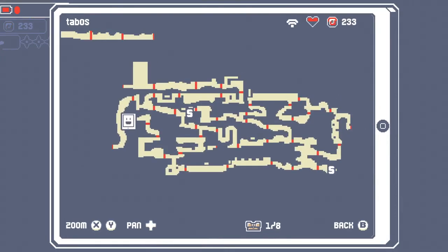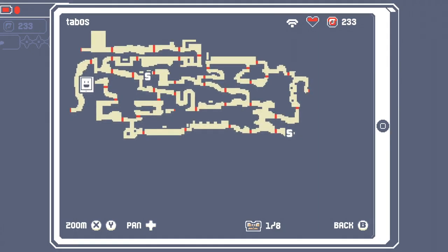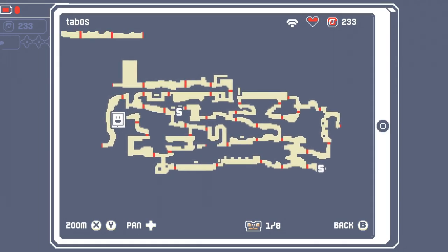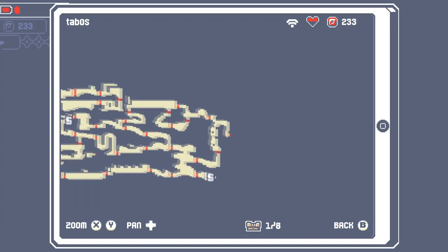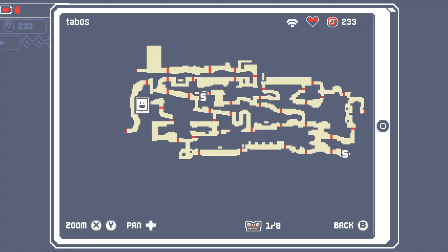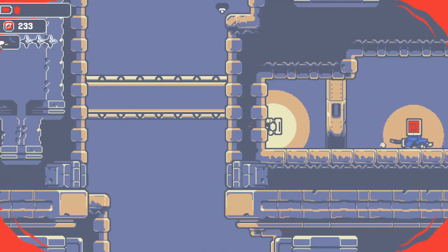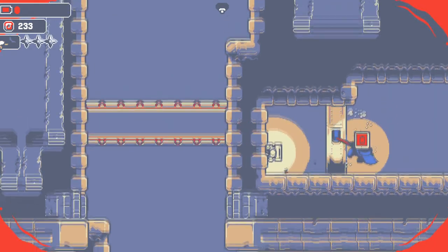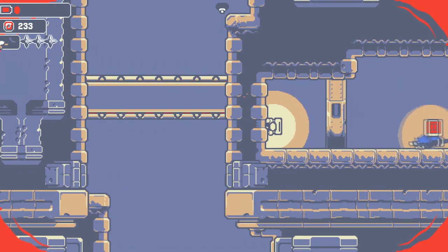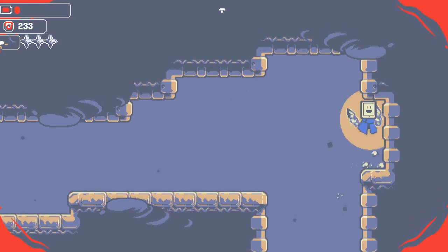Hmm. What was the point in coming over here, then? Is there another area I haven't followed up on? I mean, there's that door over here to the right. Wasn't that closed though? I don't know. Maybe I have to re-hit that switch now? Not sure. Because we need to hit something that will turn all these doors, and then we'll have to come back over here. It seems.